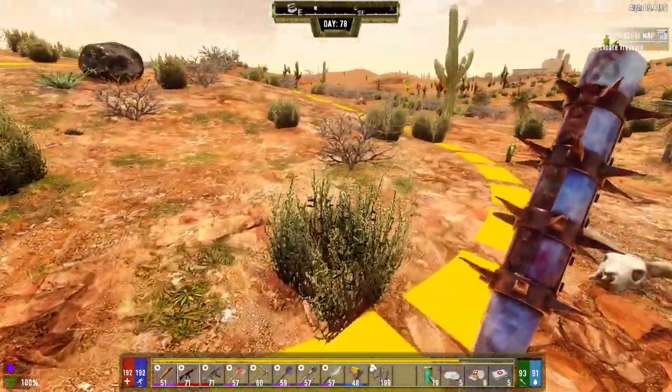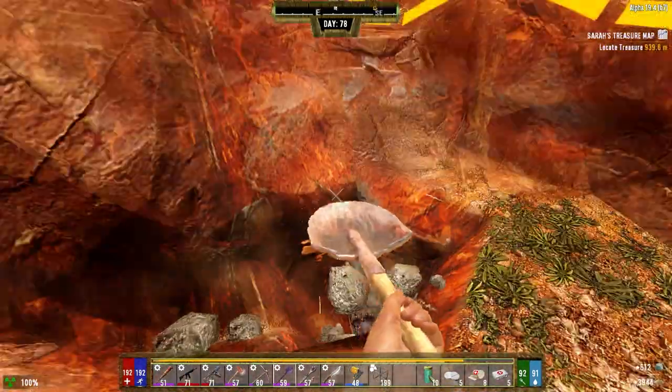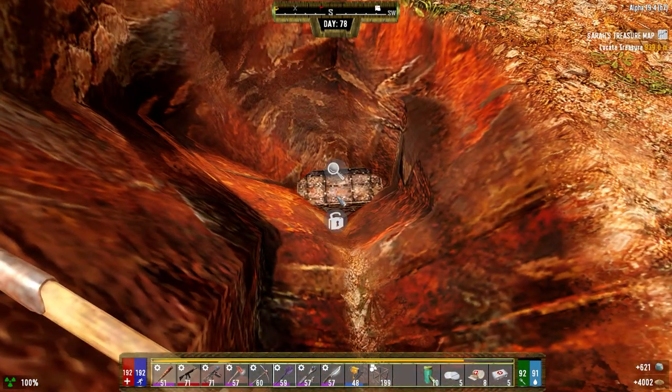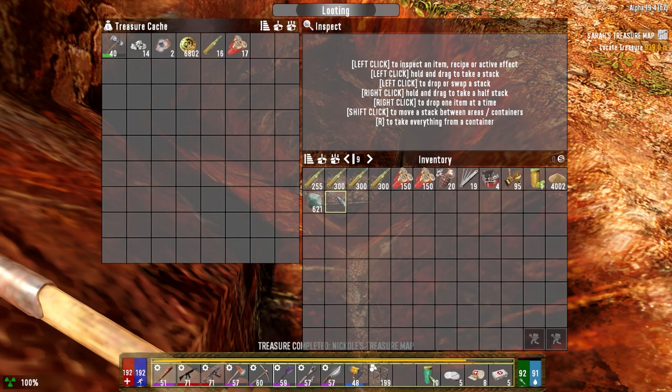I heard somebody - all right let's get this done. That wasn't too bad. I cleared the surface off because when you get one hit on the sand it makes it a little easier. I gotta check my skills - I don't know how many skill points we picked up last night but I want to look at something. I can hear a zombie.